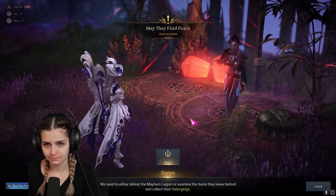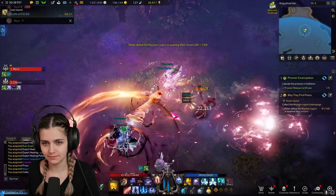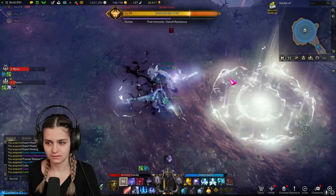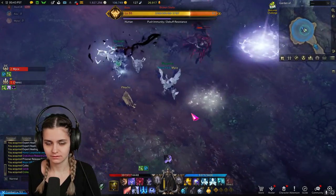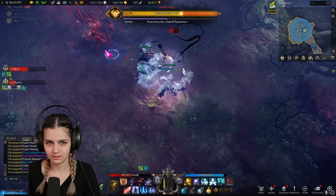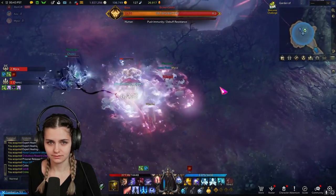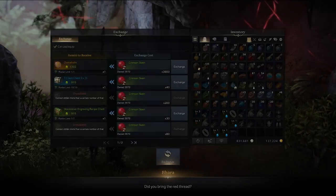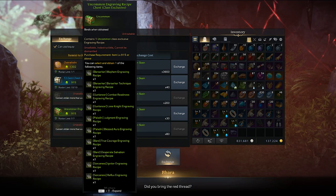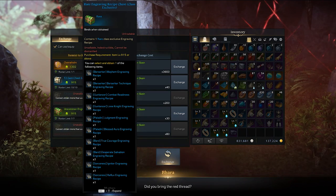At tier two, you can also start doing your yellow Anguished Isle daily to receive keys in order to enter the Anguished Isle dungeon. You can't enter this dungeon until tier three. However, you can only get a key once a day, so you can start stockpiling them early for extra runs when you do get there. This dungeon gives you currency that you can spend at the merchant right outside of it, and aside from lots of great rewards, you can actually buy five blue class engravings and three purple class engraving books.